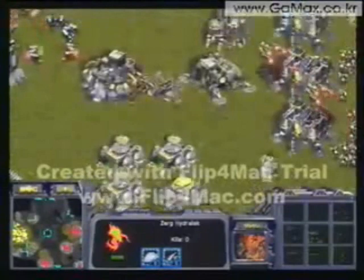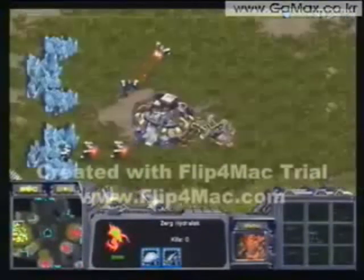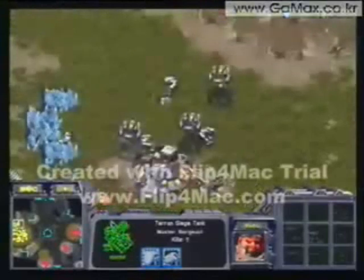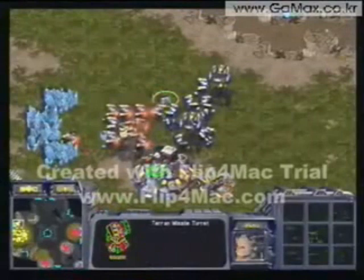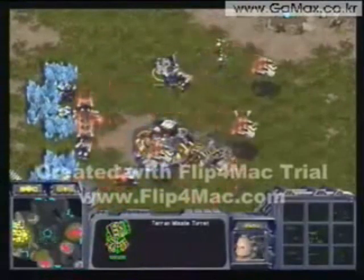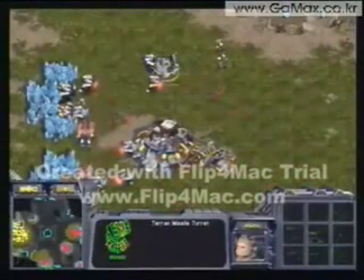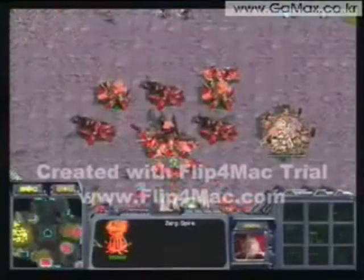Yellow has managed to save himself pretty well here, and now I feel Yellow is going to have the lead. Boxer's main is all mined out, so he's really running off of one expansion base, and that base doesn't have a lot of SCVs. Boxer is ferrying all his SCVs over there, but if Yellow keeps expanding or drops in, I feel Boxer can't hold — despite his good attack on Yellow's main, he just couldn't take out enough drones and production to really hurt Yellow. Yellow did let him stay in there a little too long.